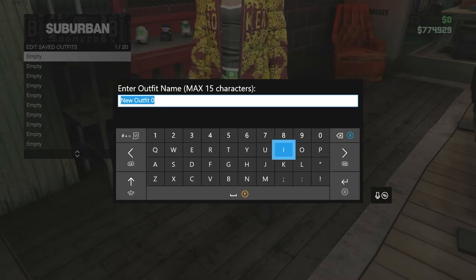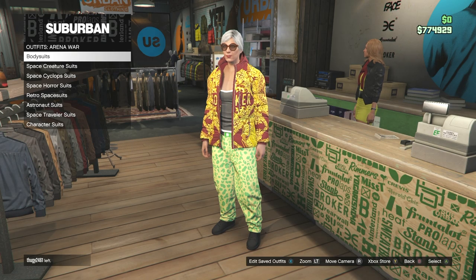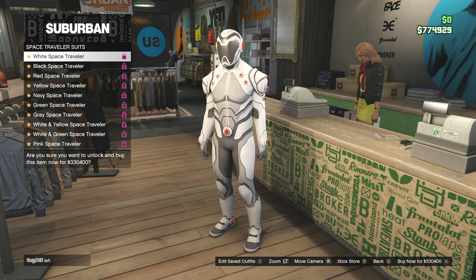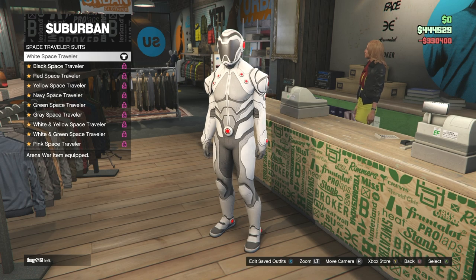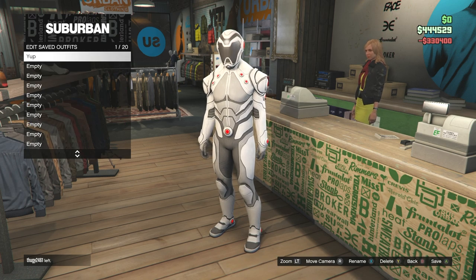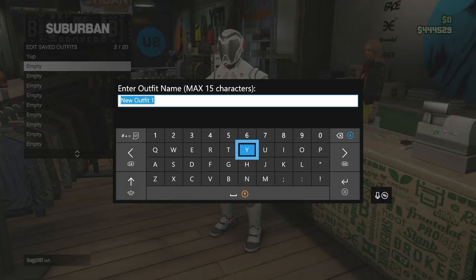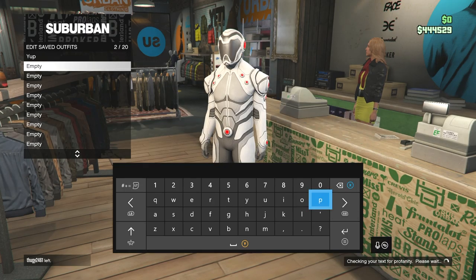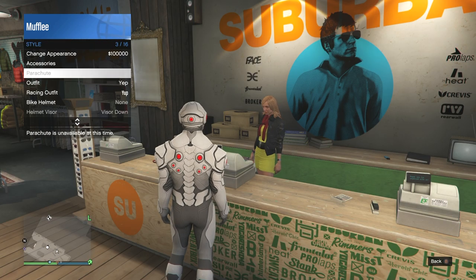Now save the outfit in the first slot — it doesn't matter what you name it. Next, head over to the front desk and go to the outfit section. Go to Arena War and then go to the space traveler suits. Purchase the first one — the white space traveler. From there, save the outfit in the second slot. It doesn't matter what you name it. After you save it, back out.